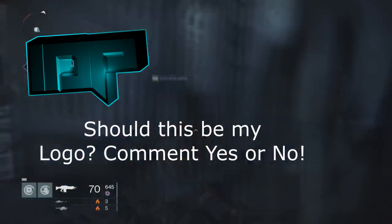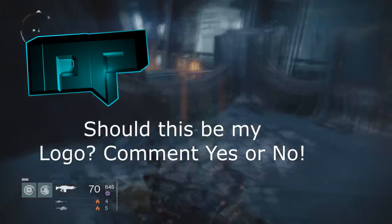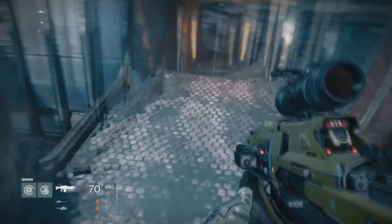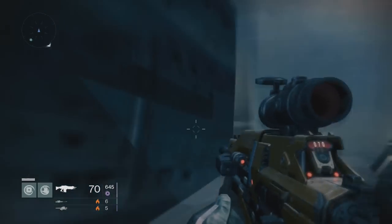So basically, what you want to do is start up the mission called Shrine of Oryx — it's on the Moon. Like I said, this works best if you have a team of three people. I was doing this with two of my friends.